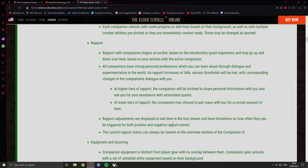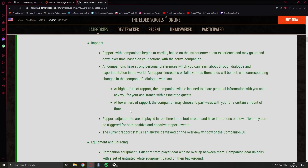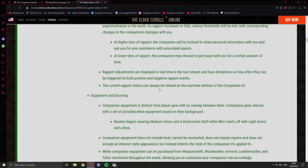Rapport adjustments are displayed in real time in the loot stream and have limitations on how often they can be triggered. So Mirri is kind of a stealthy character — she'll probably be happy if you steal stuff or open treasure chests. Bastion may be more of a guy who's happy when you act like a good person, so killing people might have a negative effect. I really hope there will be a very mean companion in the future that is happy when you actually kill players — that would be funny.